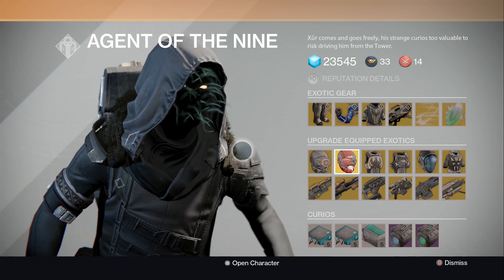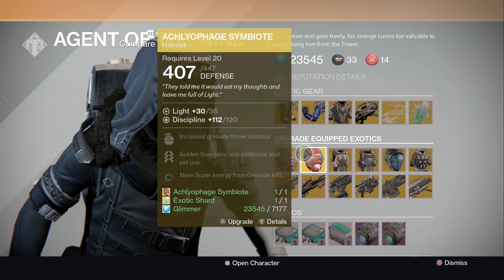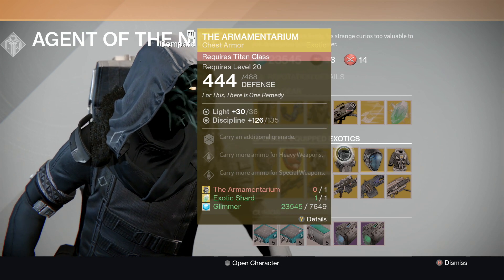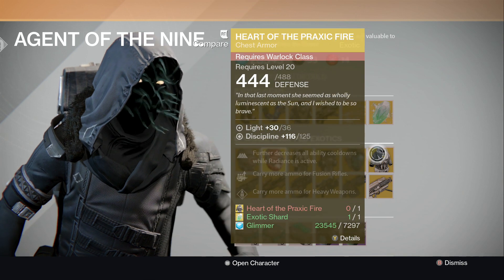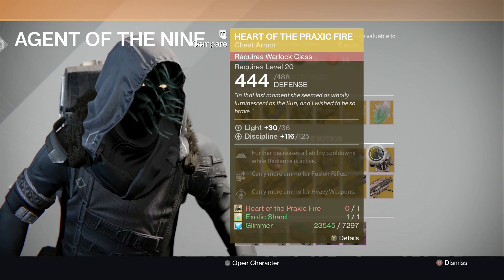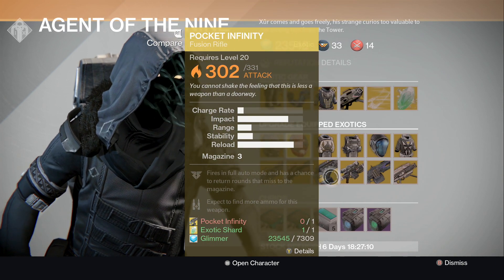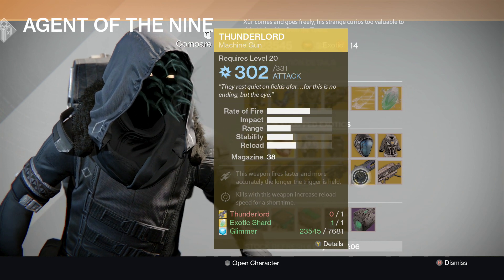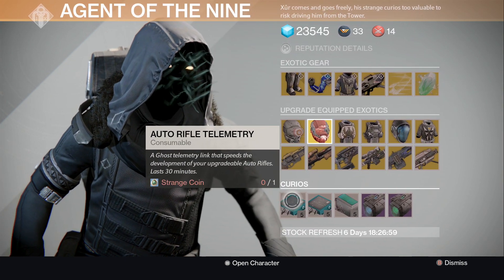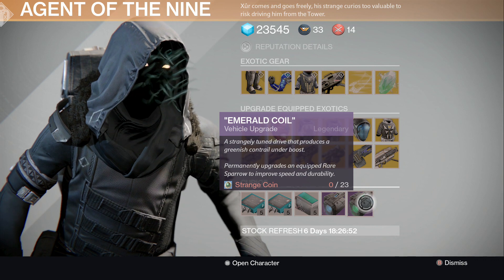Now for the Friday upgrades: the Knucklehead Radar armor, the ATS/8 Arachnid chest for the Titan, the Armamentarium, Apotheosis Veil, and Heart of the Praxic Fire — which I have never actually seen before. Weapons available for upgrade include The Last Word, Universal Remote, Pocket Infinity, Patience and Time, Thunderlord, and an upgrade for the Gjallarhorn. Today's telemetries are auto rifle, hand cannon, and fusion rifle telemetry, plus the Plasma Drive and Emerald Coil.